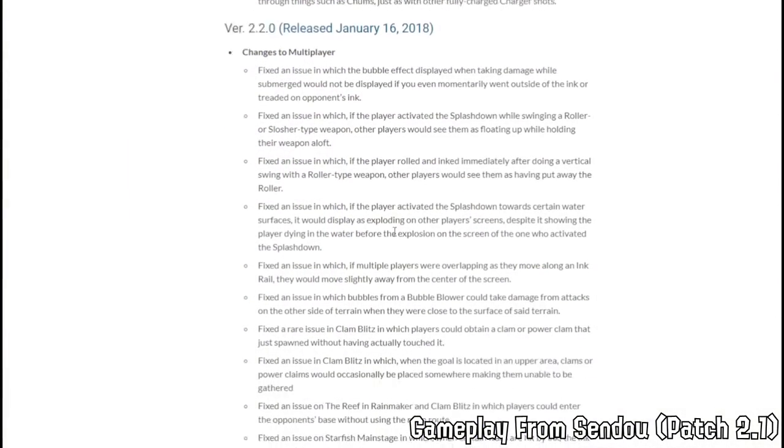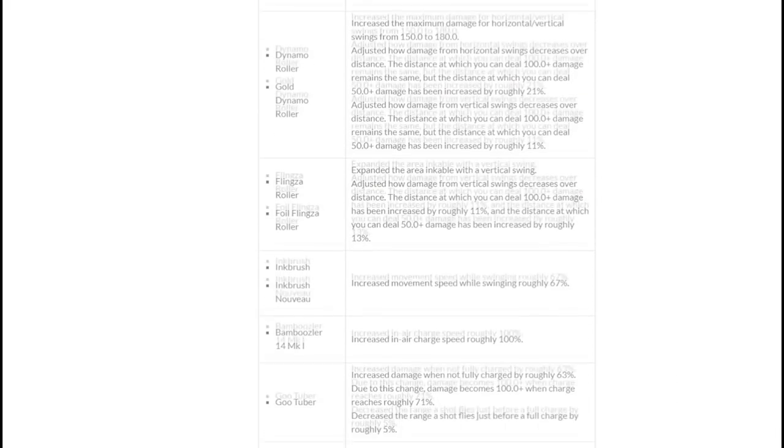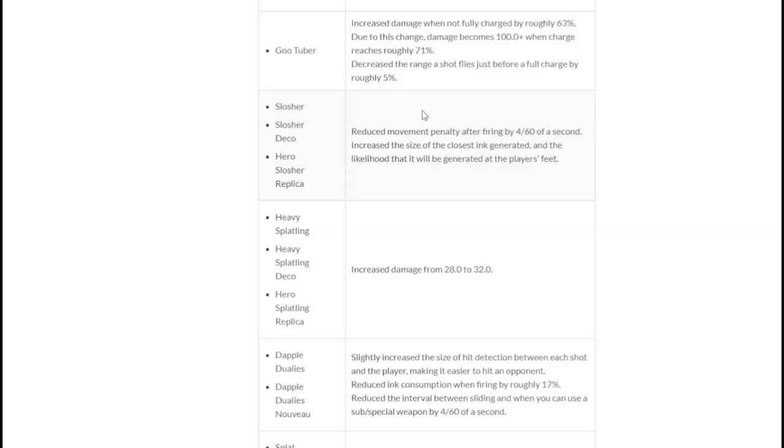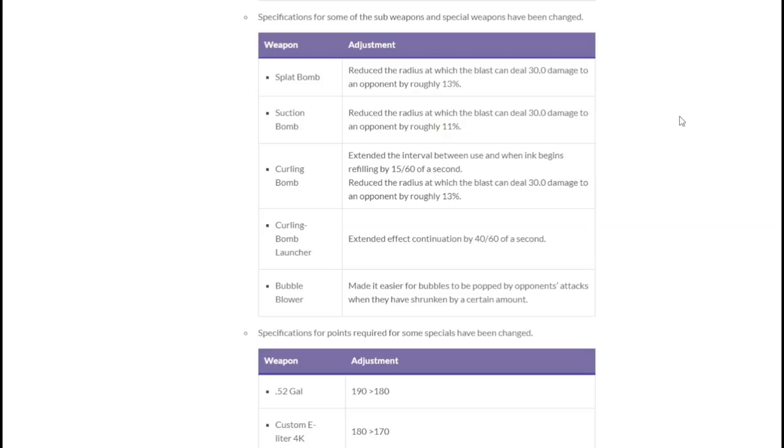Patch 2.2 would drop on January 16th, 2018, and would have a few changes, mainly buffing some of the rollers. The main thing was the sloshers, which similarly to blasters got a buff in terms of being able to swim out of a slosh — this time by 4 frames instead of 7 for blaster. Also notable was heavy splatling getting its increased damage from 28 to 32. Splat bomb and suction bomb had their outside radius reduced — so yes, the hitbox that's still ridiculous nowadays used to be even worse. They also toned down bubble blower by allowing opponents' attacks to do a little bit more damage to it, which helped a lot at the time.